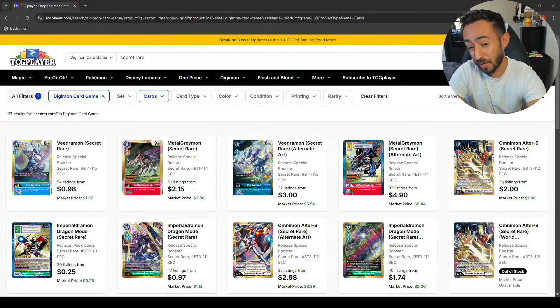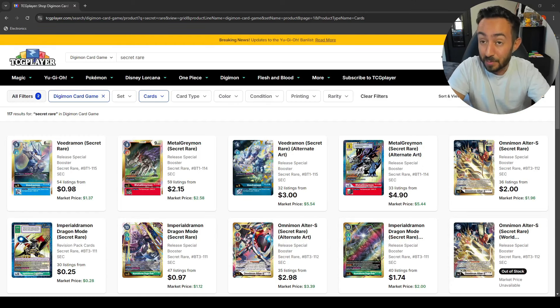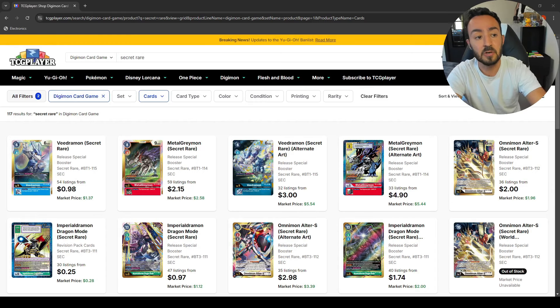Welcome to a new style of video I've wanted to do for a while. Starting every week I'm going to talk about secret rare cards — price drops, spikes, should you pick some up, should you not, should you wait. I'll start with secret rares and then probably do promos and other stuff. I'm on TCGPlayer.com and you can just go to Digimon Card Game and type in 'secret rare' to filter all those cards.